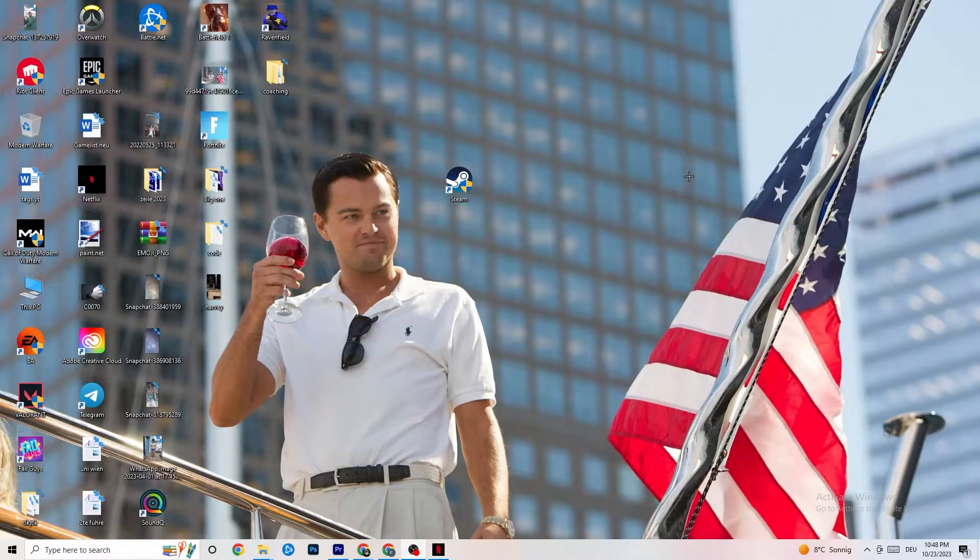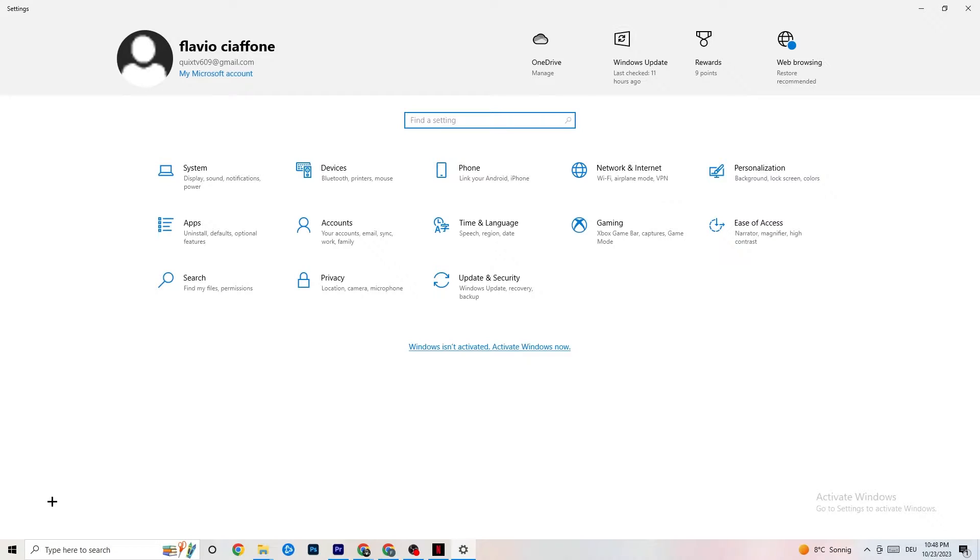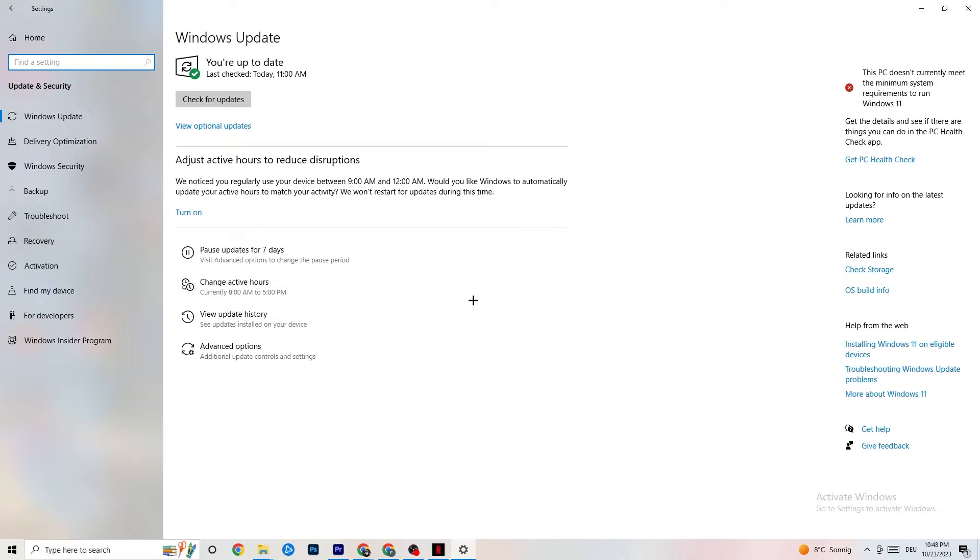The first thing I'd recommend is navigating to the bottom left corner of your screen, click on your Windows sign or use your keyboard key, click on Settings, and navigate to Update and Security. Trust me, it sounds basic, but keeping your Windows updates current will solve 90% of your problems. Check for updates and download the latest version.